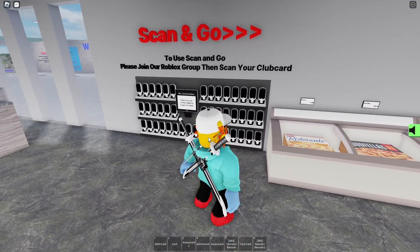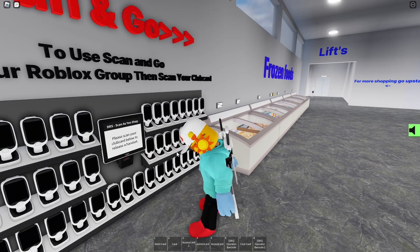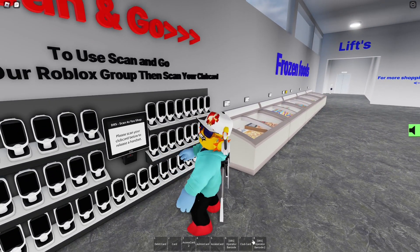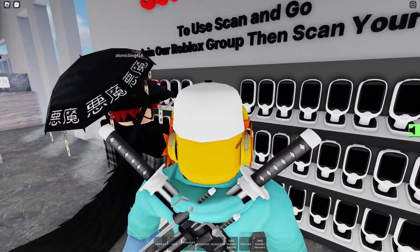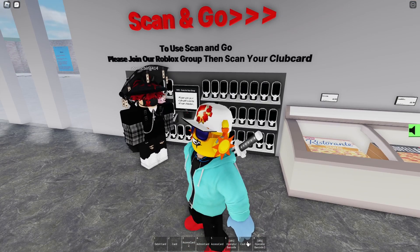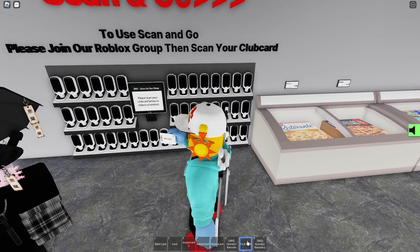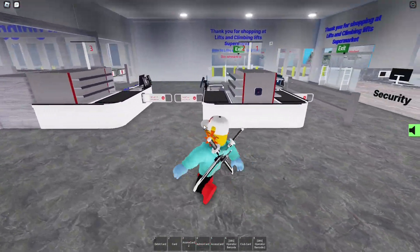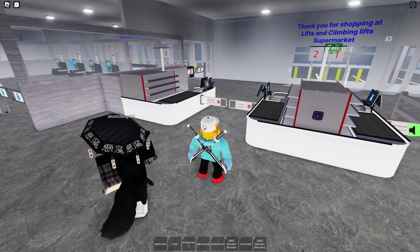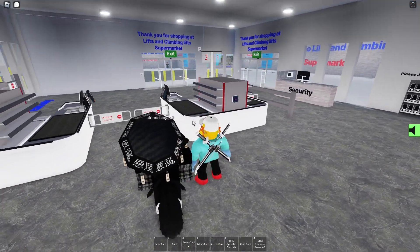Here we have our scan and go — basically our scan as you shop — where you can scan items. One thing to note is that you can't use your debit card with it. You need to join the group to get the club card to use this. And then we've got the manual checkouts over here, so if you don't want to use the self-checkouts, you're always welcome to use a manual checkout when a staff member opens one.